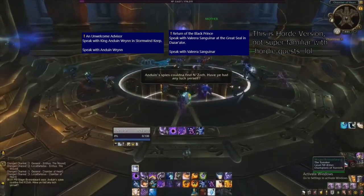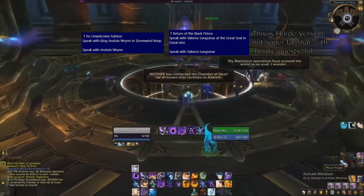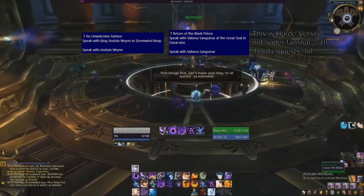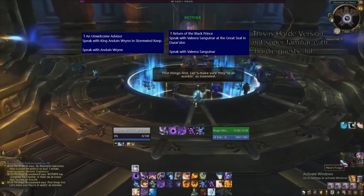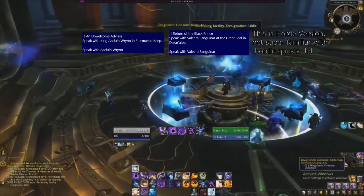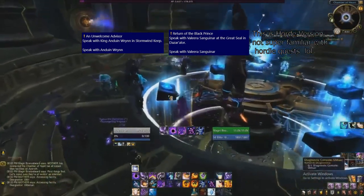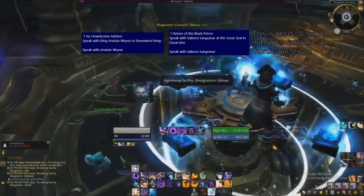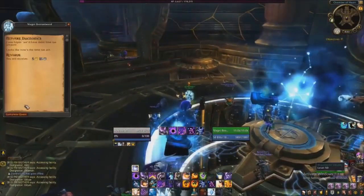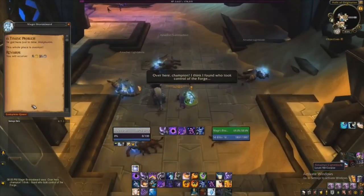At this point, two different quests will pop up — one that will send you to Nazjatar and one that will send you back to your faction's capital city. You'll want to do the one that sends you back to your faction's capital city called An Unwelcome Advisor. It's a very short sequence where you'll just go talk to your faction's main leader and it takes just a couple of minutes. Once you've gone back to either Stormwind or Orgrimmar for that quest, head right back to Chamber of Hearts. Magni is going to send you to Uldum and we are now officially on the path for our Legendary Cloak questline.